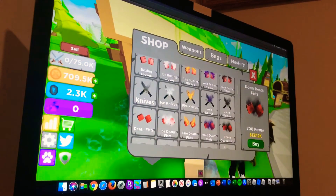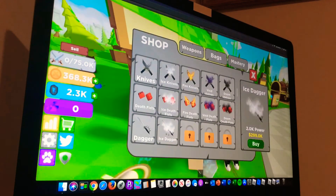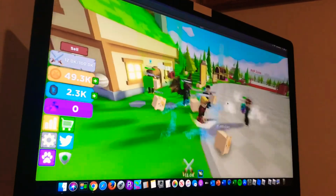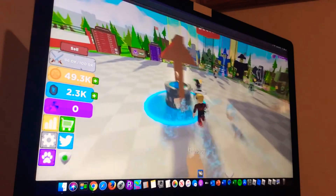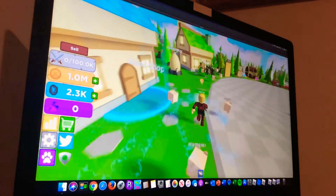Let's go buy some more fists. Oh, a dagger — I haven't used a dagger. Let's buy a black bag. We do 12K power now, so we should sell in a little bit, like in no time. Oh, we can try to go for the wizard now — I think you need 500K for that. We just got 990K, and we have a million.